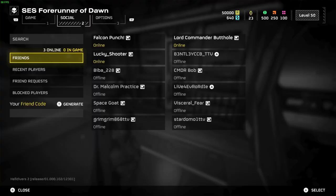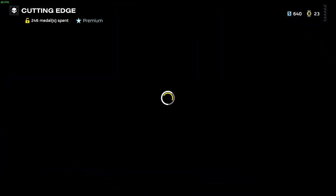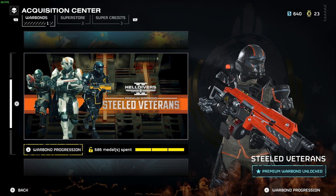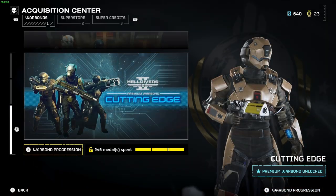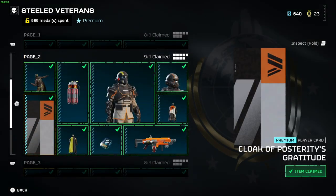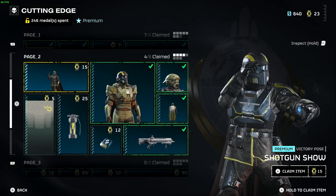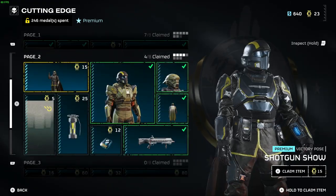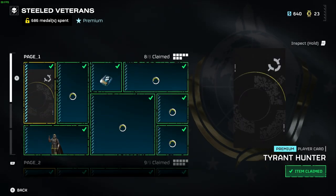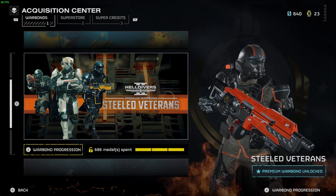That's a quick rundown of the new armor sets currently in the game. If you're interested in picking them up, they're part of the Cutting Edge war bond. The Cutting Edge war bond is a lot cheaper in regards to medals than the Steel Veterans war bond. Even though it is premium, Steel Veterans was way more expensive for the first few items — going from 20s to 40s to 60s and 150s — whereas Cutting Edge seems way cheaper, with costs like 7 and 15 for the first few items.